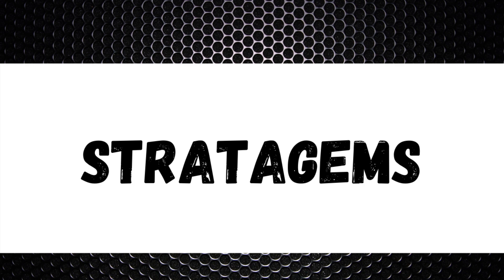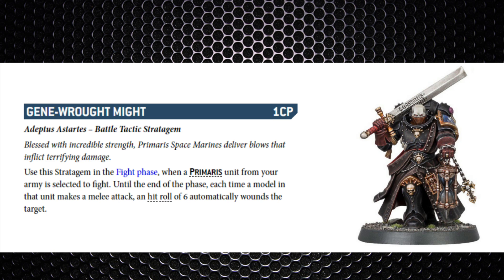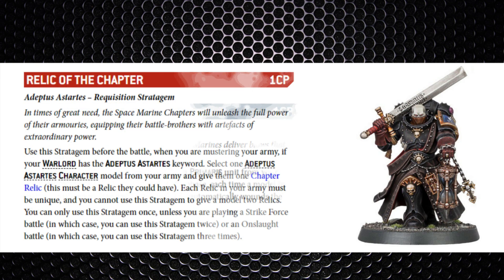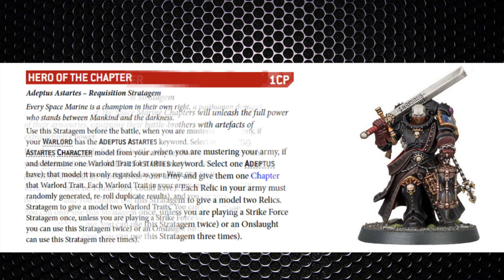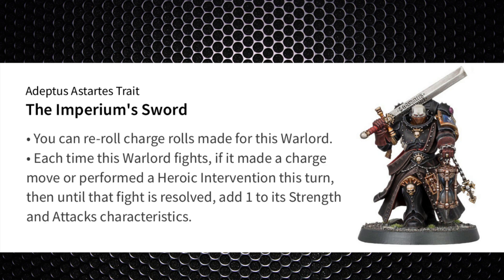For stratagems, he has access to Transhuman Physiology thanks to the Primaris keyword — any unmodified wound rolls of one, two, or three will fail regardless of the weapon's abilities, costing one command point. Gene-Wrought Might lets sixes to hit auto-wound, though with only five attacks it may not be worth the CP. Relic of the Chapter lets him carry an additional relic for one CP. Hero of the Chapter adds a warlord trait — notably the Imperium's Sword, which re-rolls charges, adds plus one strength making his weapon strength eight, and grants an extra attack.